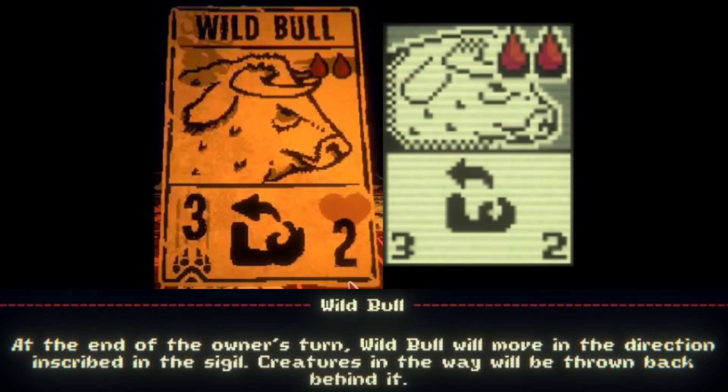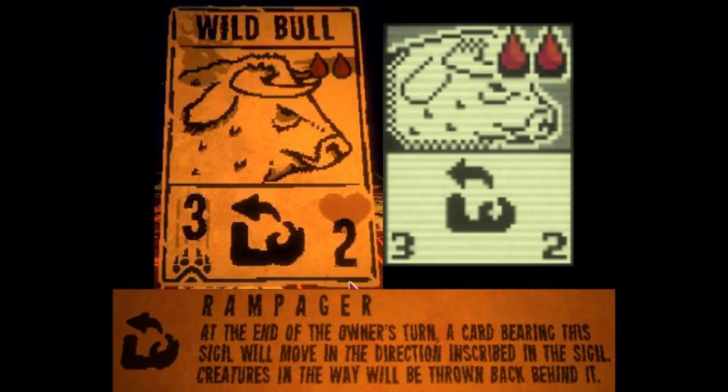Wild Bull is an Elk Kin card with a cost of 2 blood, 3 power, and 2 health, and it has a new sigil called Rampager, which essentially makes it switch places with the card to the right of it at the end of your turn, or if it is in the rightmost zone, it will go left instead.